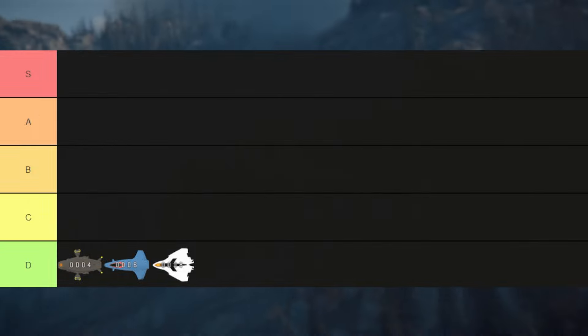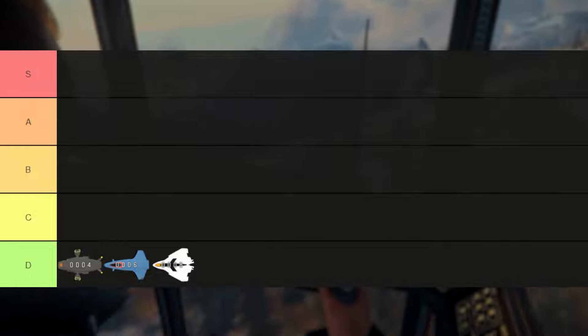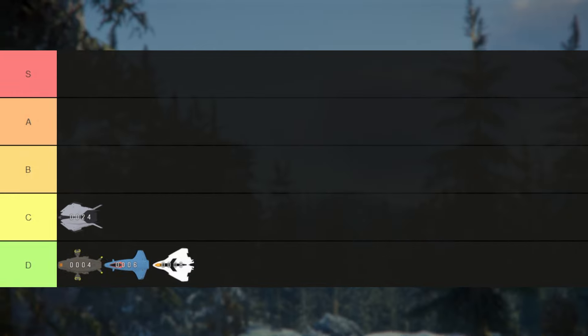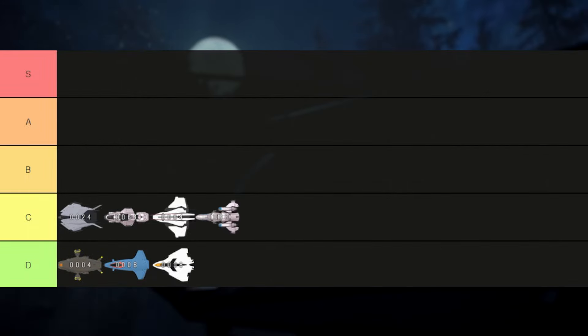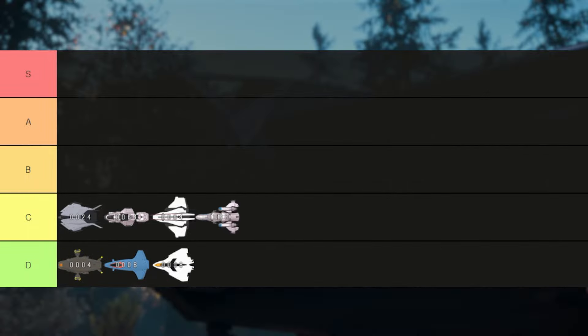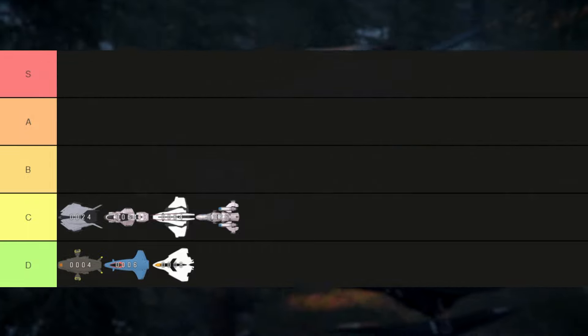Next, we'll have the first set of ships I'd really recommend you bother looking at for cargo — your standard cargo models. The Consolidated Nomad, MISC Hull A, Crusader C1, and MISC Freelancer base model are excellent options here, with 24, 64, 64, and 66 cargo capacity respectively.